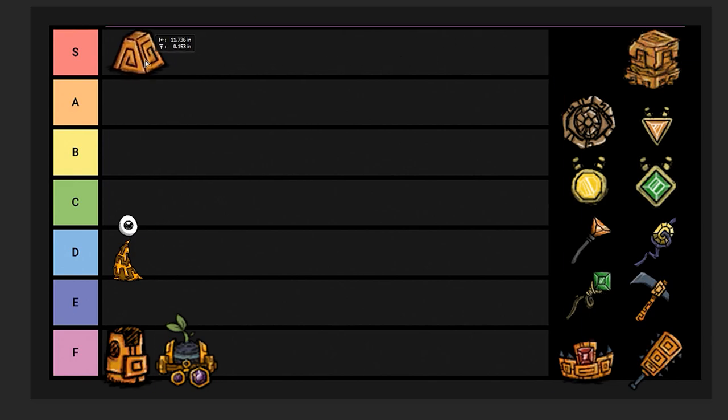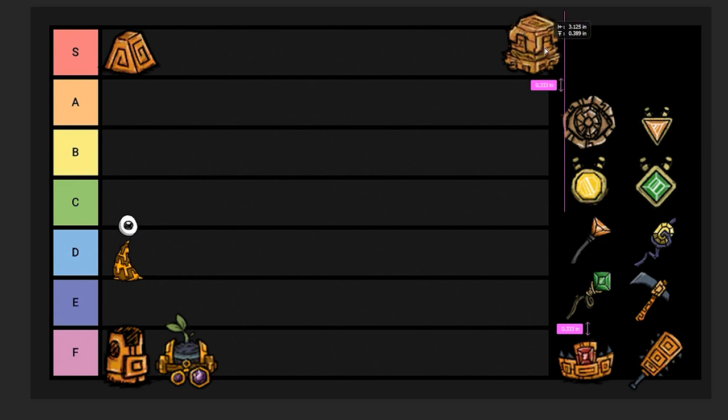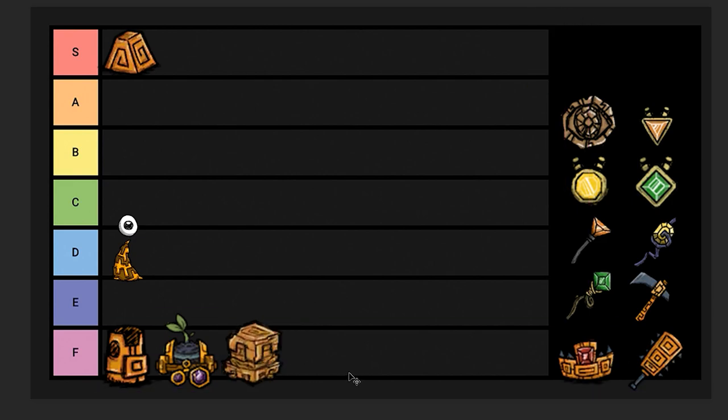Thulocyte is required to make everything. This recipe is basically there so you can turn the bits into regular thulocyte to craft everything else, and also break thulocyte down into smaller pieces. Thulocyte walls, F tier. These are pretty much purely decorative. They are extremely expensive. As far as walls go, they have a little bit more health, but if your walls are getting attacked already, you have a pretty big issue, and you'd probably be better off using something like an end table.